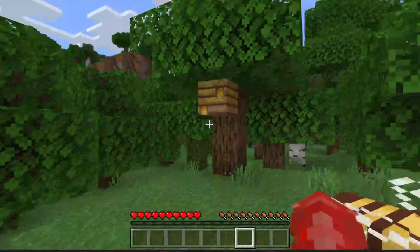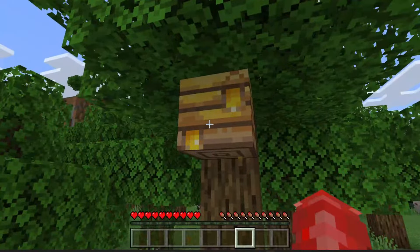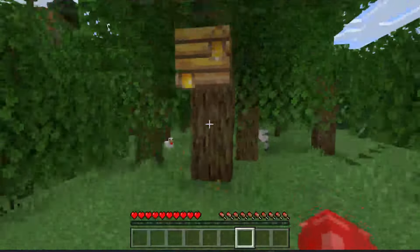If it isn't full you aren't going to be able to get any honey from it. You know it's full because these holes here are going to be brown and yellow, looking like it's full of honey. You're also going to notice it's dripping, which is another sign that it's ready to be harvested.